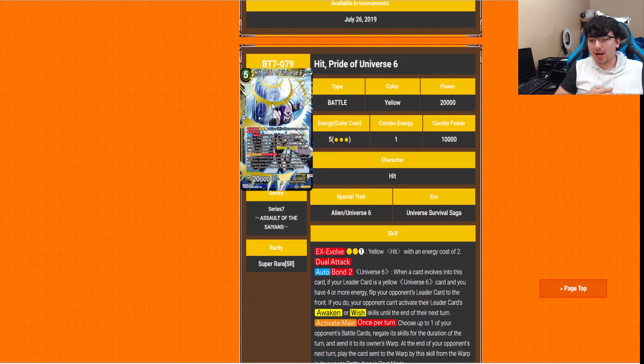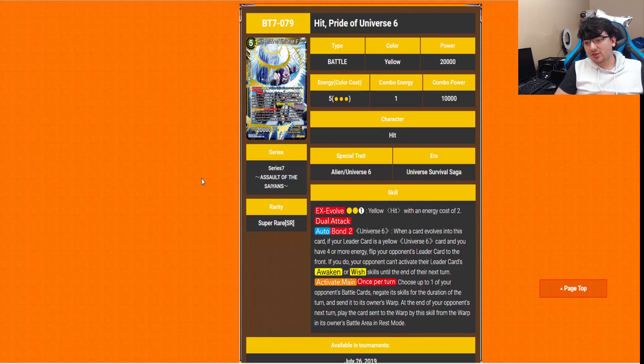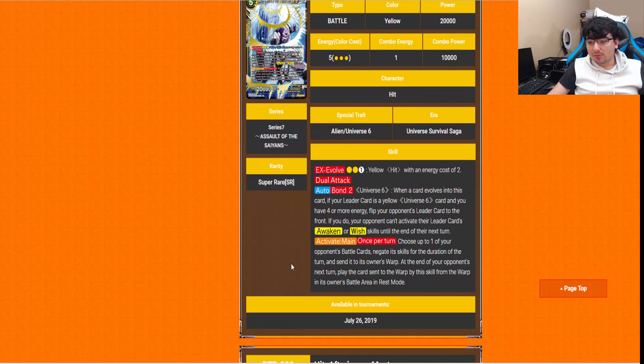The yellow super rare is Hit, Pride of Universe 6 — and this card is a doozy. It's a 5-drop EX evolve for 2 yellow and 1 of any other energy on top of a Hit. Dual Attack. Bond 2 with Universe 6. When a card evolves into this card, if your leader is a yellow Universe 6 and you have 4 or more energy, flip your opponent's leader to the front. If you do, your opponent can't activate their leader's Awaken or Wish skills until the end of their next turn. That's brutal — being able to literally unawaken your opponent! The Activate Main: choose up to one of your opponent's battle cards, negate that card's skills for the duration of the turn, and send it to its owner's warp. At the end of your opponent's next turn, play the card sent to the warp back into their battle area in rest mode. Another good way of spot removal on top of everything.